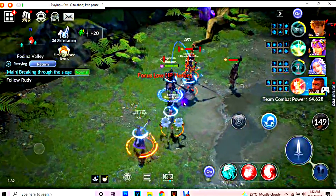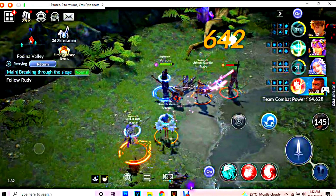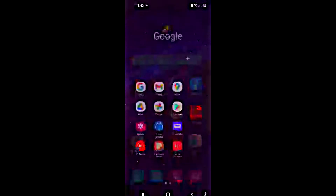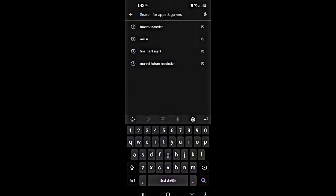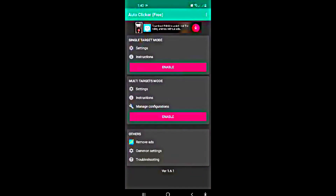Now let's check the required tool for mobile users. Go to your Play Store and look for Auto Clicker — make sure to download this specific one, it's the best one so far. Install it; it is easier to set up than the PC tool.